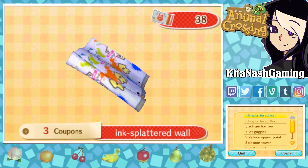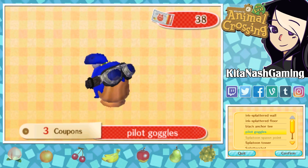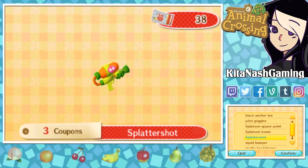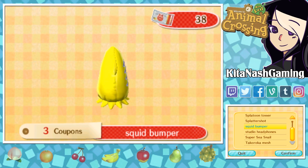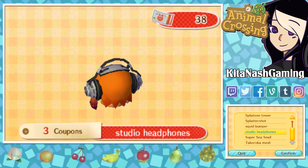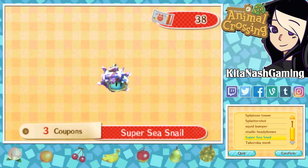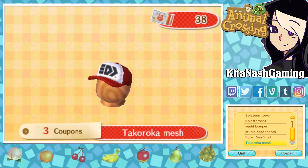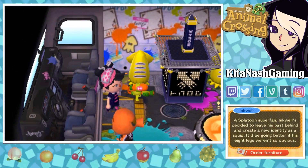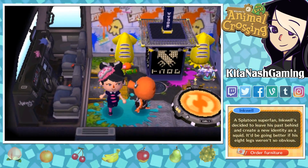So we have an ink splattered wall and an ink splattered floor, and these are different than the Callie and Marie ones, which is cool. He's got a black anchor tee and pilot goggles, a Splatoon spawn point — that's pretty awesome — and the tower from Tower Control. And then you have the splatter shot, a squid bumper which are the things that you practice on, studio headphones — I like those a lot. I'm wondering if they're just headphones or if you get the inkling hair with it. Super sea snail, and a hat. I love all of this crossover stuff. It's so cool to see Splatoon getting some love in other games because it really is a great game, and I love seeing this stuff in Animal Crossing.